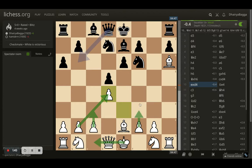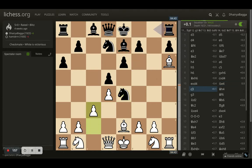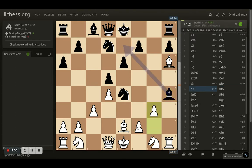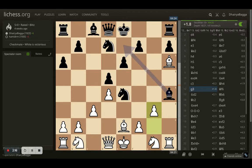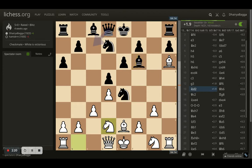Opponent plays knight to e4, trying to develop the bishop or maybe exchange the dark-square bishops. I went with c3 trying to play solid. Bishop comes to h4, trying to tackle the f2 pawn — I cannot take with my rook because the queen is defending it, so that's not possible. I went with g3, trying to kick the bishop backwards, and the bishop goes back to f6.